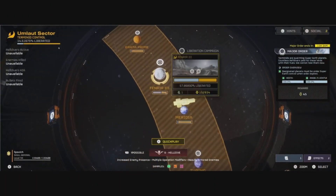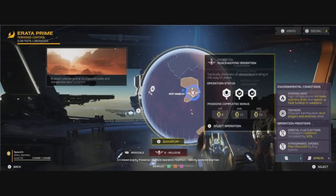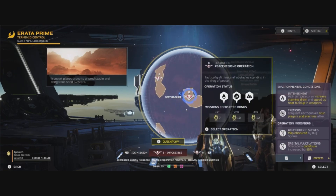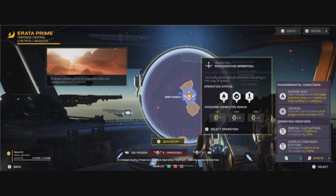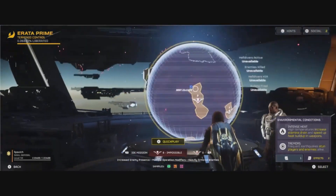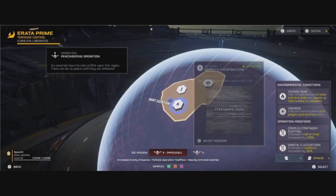The struggle for managed democracy continues — we have no time to waste. We want to be on the bug side, looking for a blitz mission where the spores aren't obscuring the map. You can do it with the spores obscuring the map, but you're going to be running around aimlessly a lot.